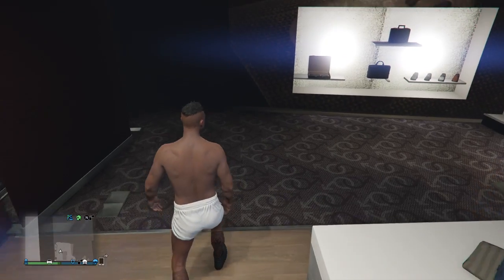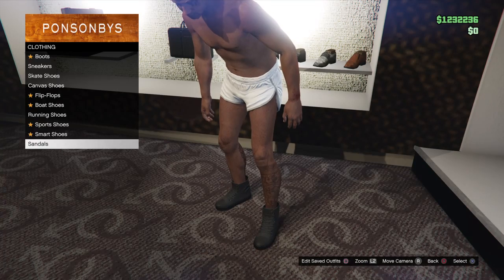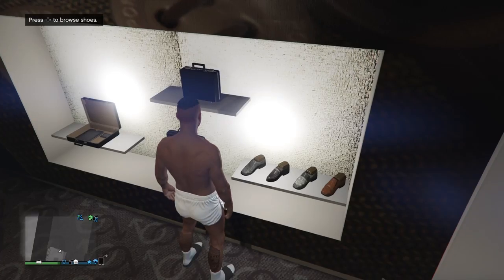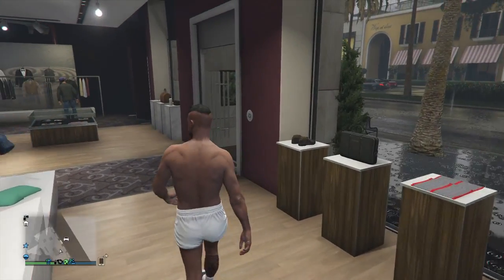Then you got to go to shoes, scroll all the way down to sandals, and it should be the first one — charcoal. White socks. And after that you have to do a glitch.